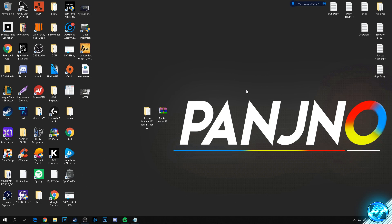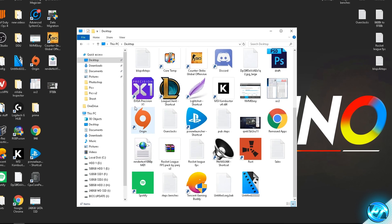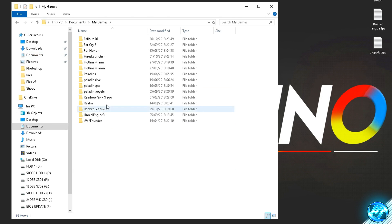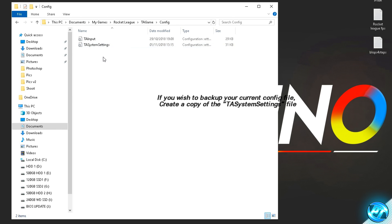To do this, navigate to the bottom left and click on File Explorer. Navigate over to Documents on the left-hand side, then look for the folder titled 'My Games'. Go inside that folder and look for the Rocket League folder. Double-click, go inside the 'TAGame' folder, then go inside 'Config'. Inside here you should see 'TAInput' and 'TASystemSettings'.